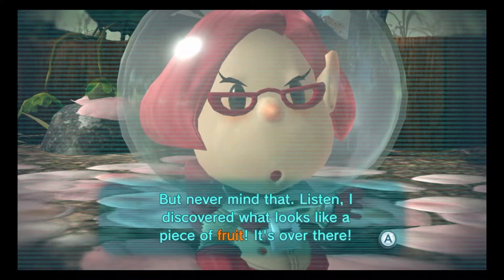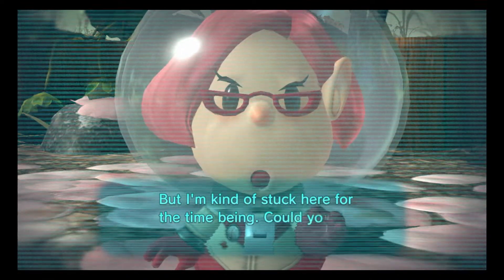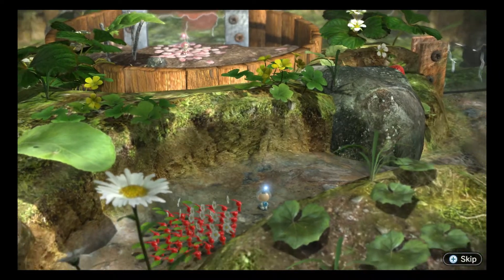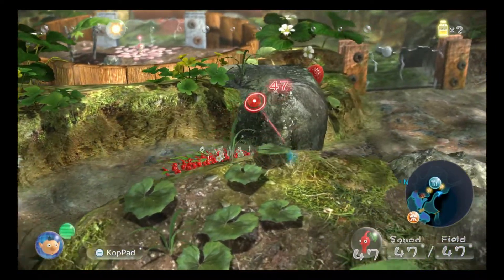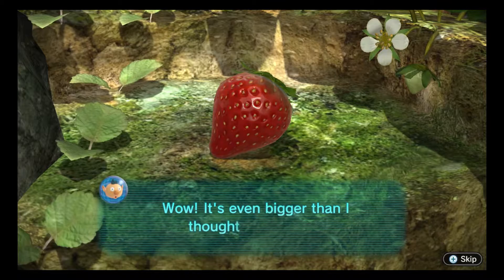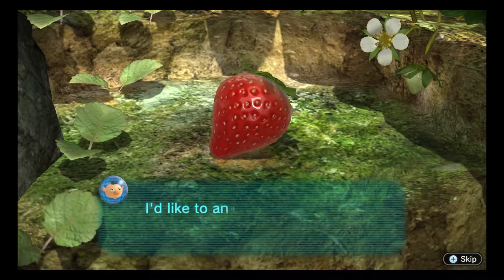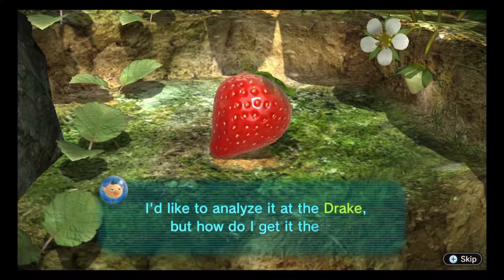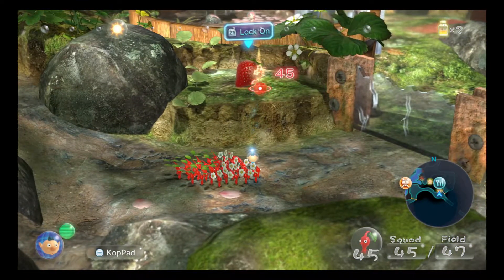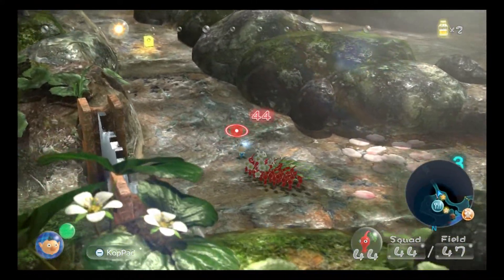Never mind that - I discovered what looks like a piece of fruit, it's over there. But I'm kind of stuck here for the time being, could you go and check it out for me? Yes, we will go check out this piece of fruit, which is a strawberry right over here. We're gonna throw three Pikmin on that and they will carry that back to the ship automatically while we go into this cave.